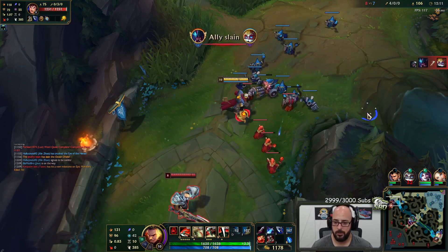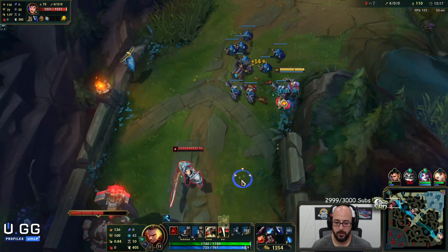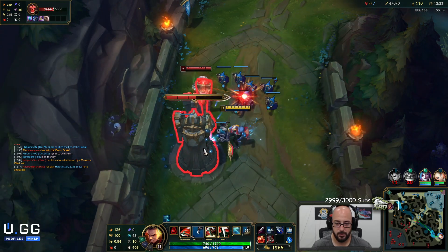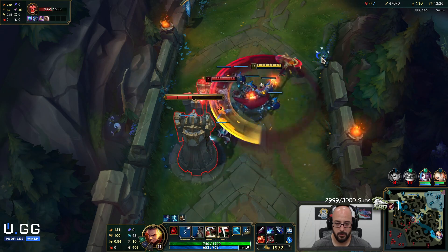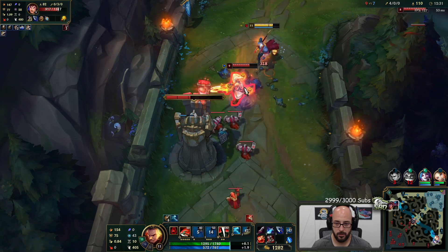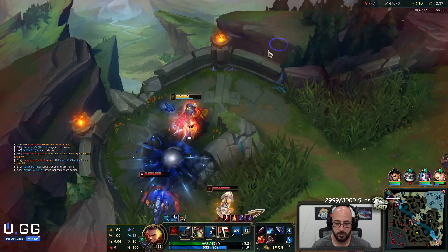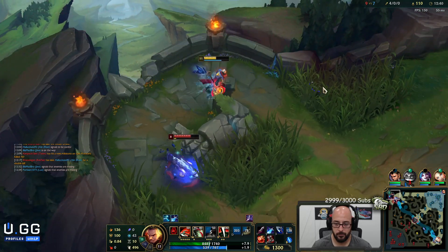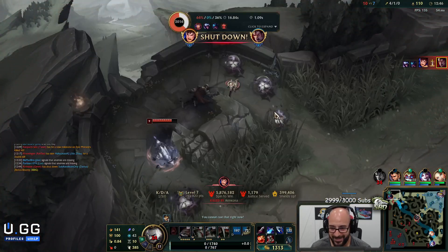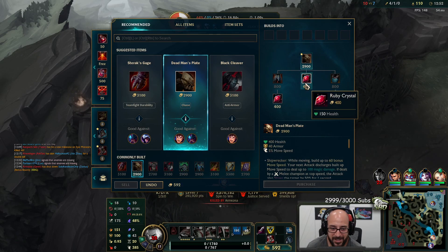Slow pushing the wave — really looking for that level 11. That's the big power spike; the ult goes from like 300 damage to 600. Got the auto first — I choked it. That's a problem. I have to just keep kiting for a little bit. I'm dead as hell — I just can't get popped up and CC'd or I just die.